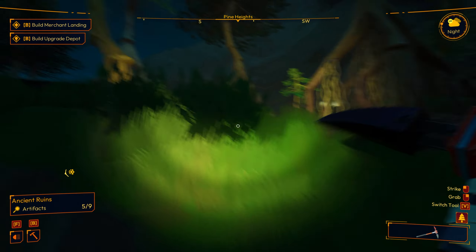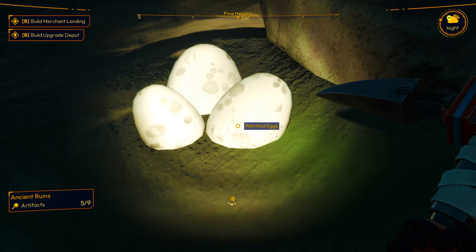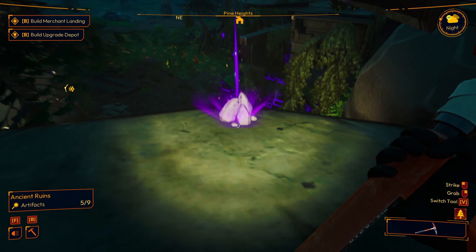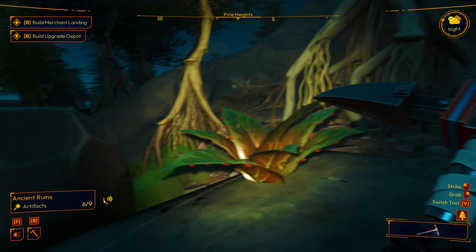I think I saw one up there. Let me see if I can pop up here and grab it. What is that? Some more of these eggs — petrified eggs. Maybe we can sell those. Strange rocks. Hammer time. Six. Three more to go.